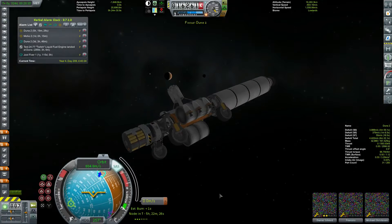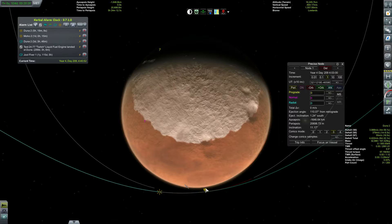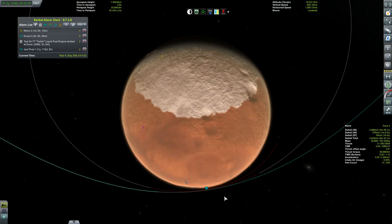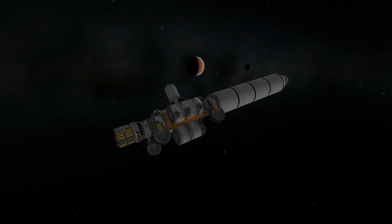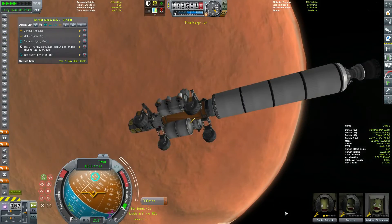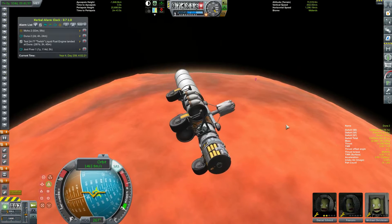Okay, are we ready? I'm going to drag this maneuver node forward three minutes - this is 22 minutes, this is 24 minutes. I don't actually want to use the maneuver node here. We're going to come out of warp right around here so we can watch. Oh, I love that shadow. We want to aim retrograde. We have entered suborbital spaceflight over Moho - we were for a second, apparently, in suborbital. That's fine.